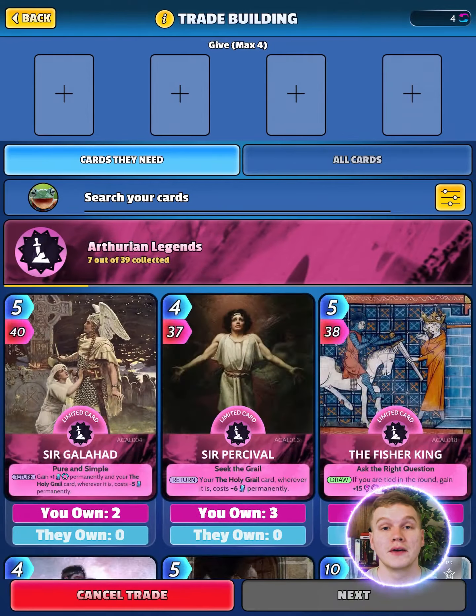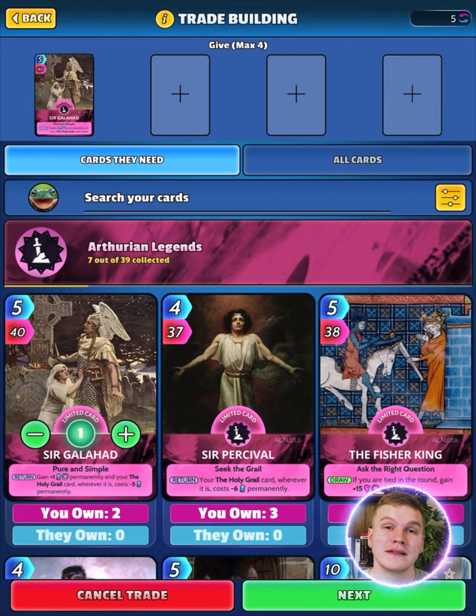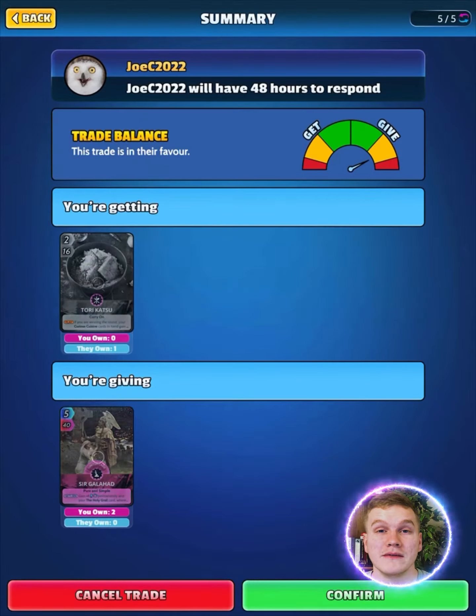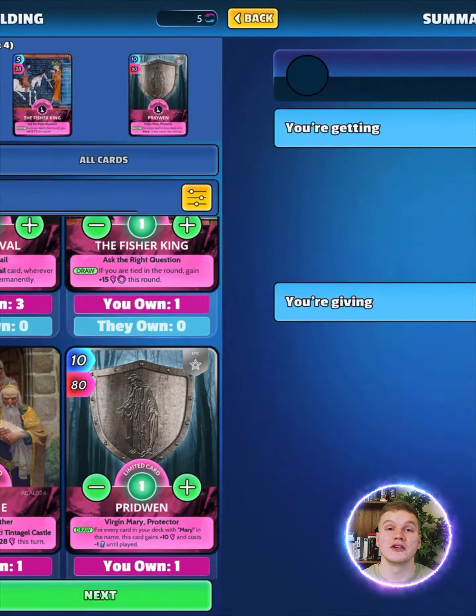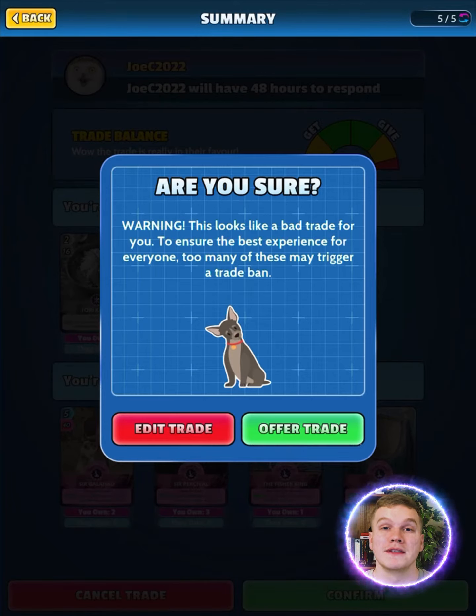Now the main thing that you'll notice when you get to the end of your trades, you'll be met with a handy slider. This will let you know the general balance of your proposed trade. We've added this so that if you're unsure of the value of your cards, there will be something there to help you make more informed decisions regarding your trades. No more accidentally trading away a Mythic for an Epic. This is also a really nice addition for those new players wanting to try out trading within Q.